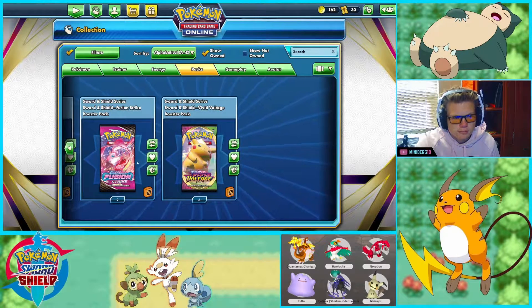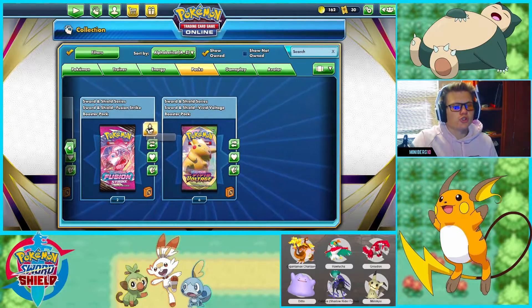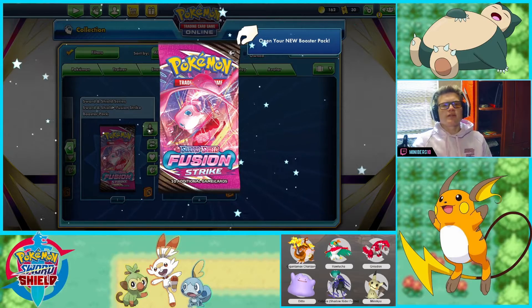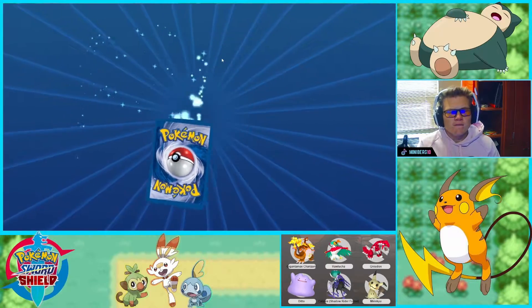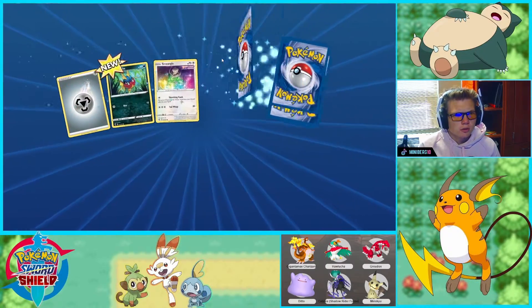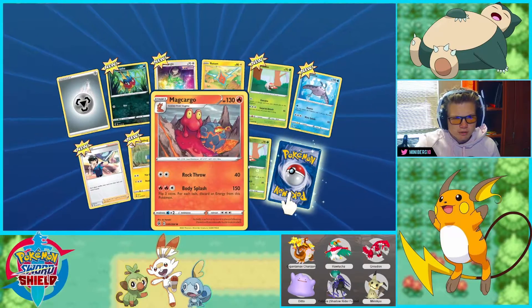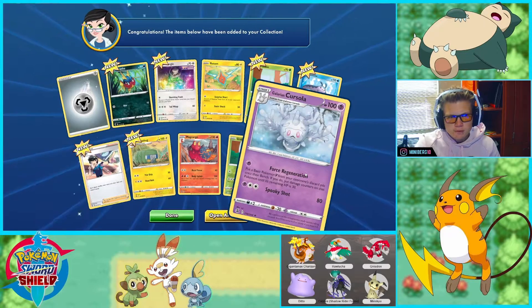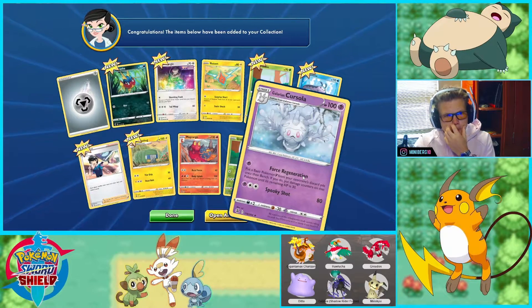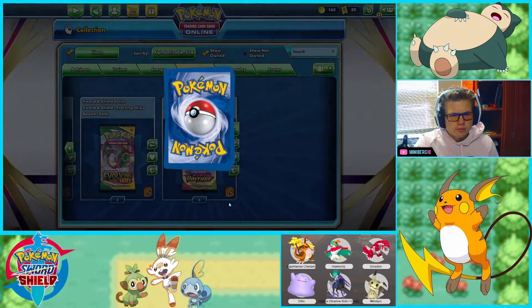Let's start off here opening our Fusion Strike packs. We are guessing fire — let's start off with a fire one. I think we'll get fire here for sure. We did not — we get steel, and Machoke. Love Machoke! Reverse holo grouping and last will be a Galarian Sirfetch'd.